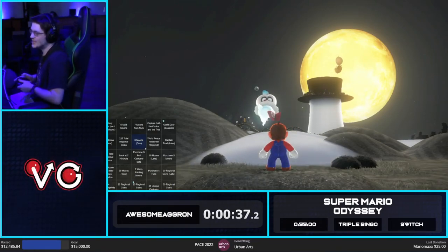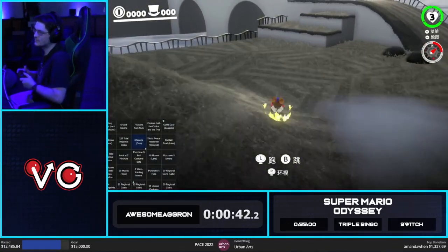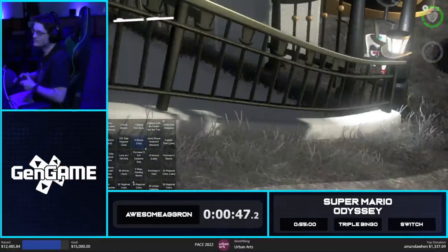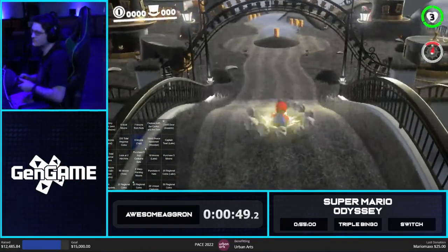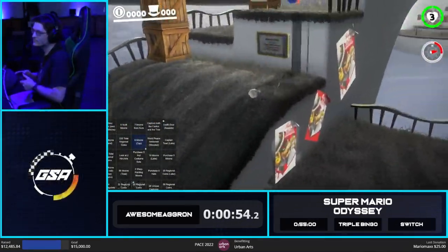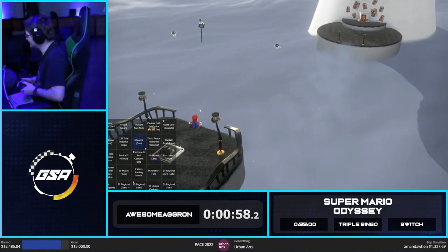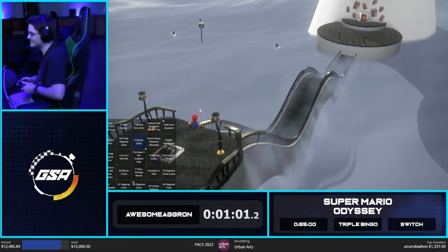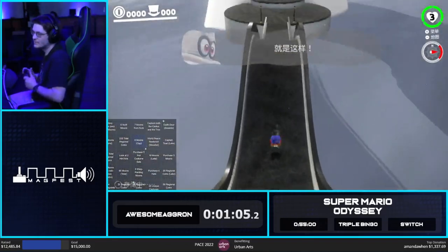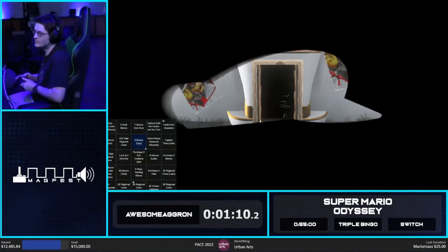That's part of the challenge here. I see on the right side a couple of nice objectives lining up — potentially pushing for an early Seaside and also getting some moons in the Lake. I'm also seeing two hint arts which should be pretty easy to grab and maybe get a middle row going across.